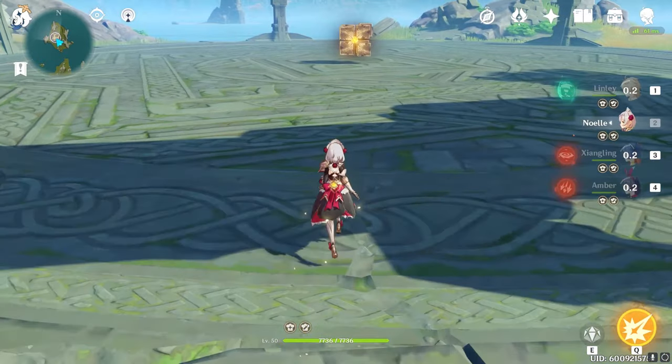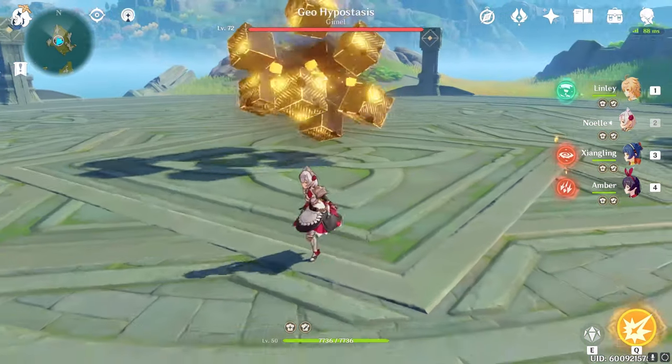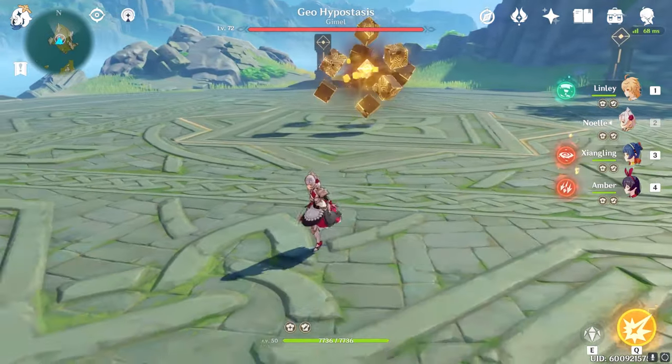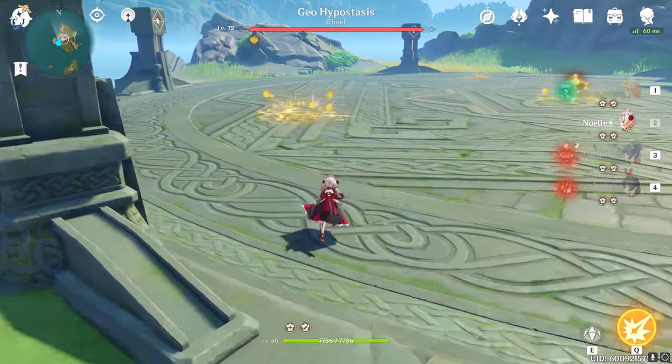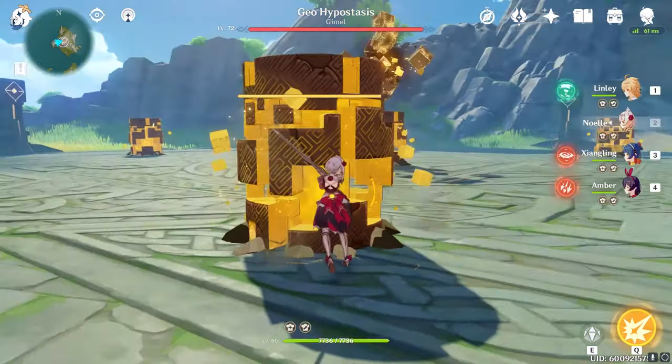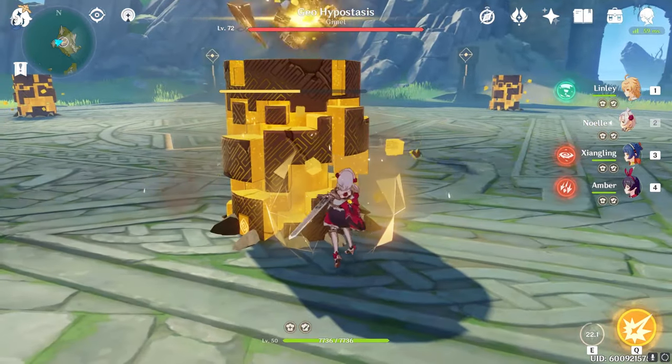Geo Hypostasis is a really easy boss, but the name of the game is Pillar Management. It'll always start the fight by summoning 4 pillars — 3 in a triangular formation and 1 in the center. All you need to do is hit the pillars and only hit them until they have 1 hit left. Just leave them at 1 HP.